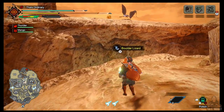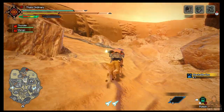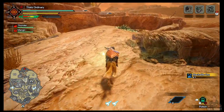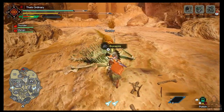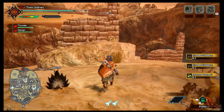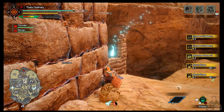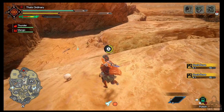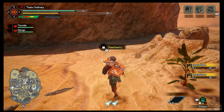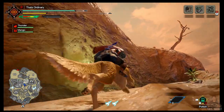We got a boulder lizard — nice jump on the old dog again. I like to hit the bone piles as well, just because you never know — eroded skeletons and things like that can come in handy, especially for early game weapons. Also grab these for some extra points.